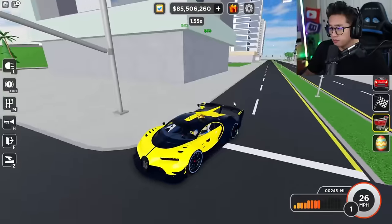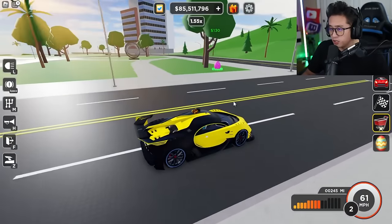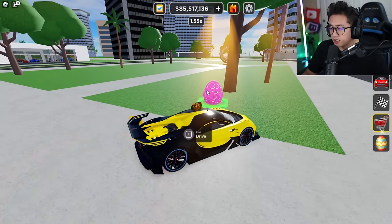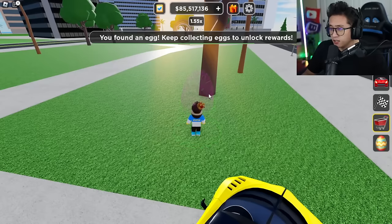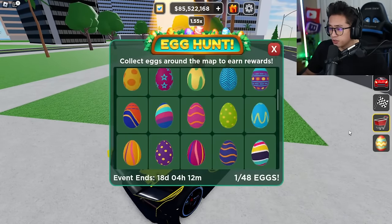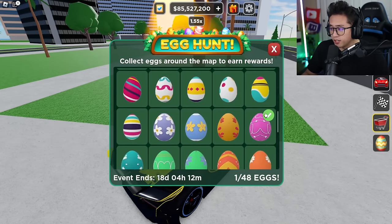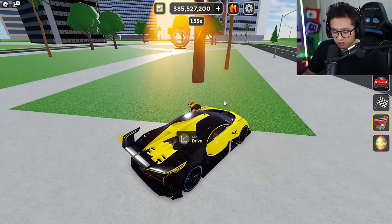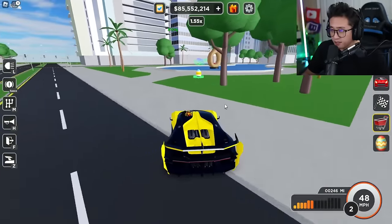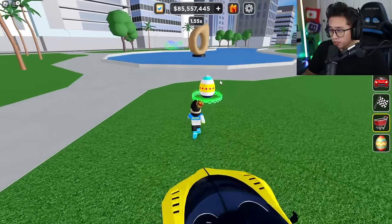The first egg is down the street from the dealership, right by this circular statue — that's the pink egg. You find an egg and it shows you to keep collecting for rewards. Since we got that one it shows we collected it. Let's keep looking — there's another one right here by the lake, by the donut statue.